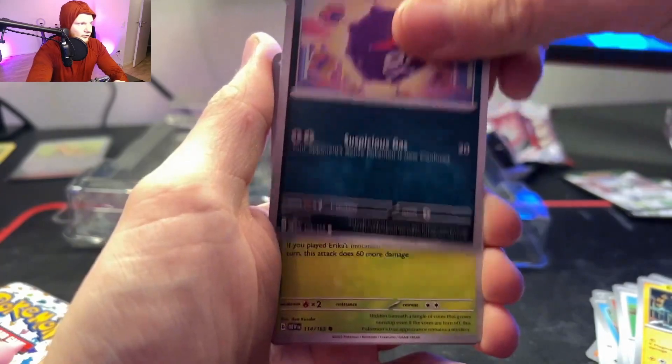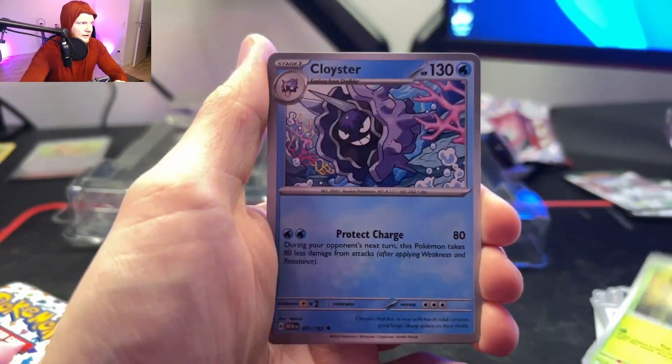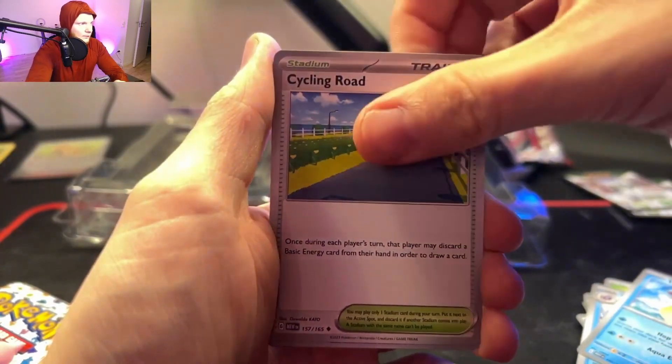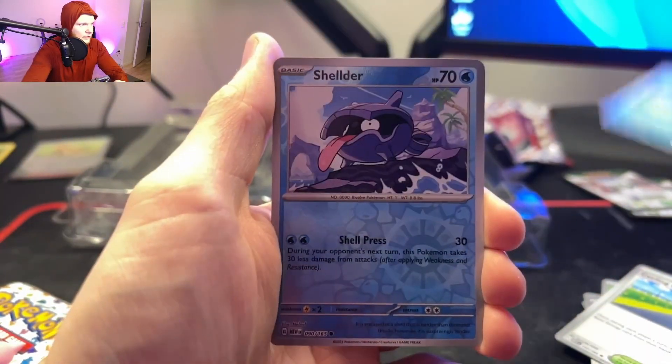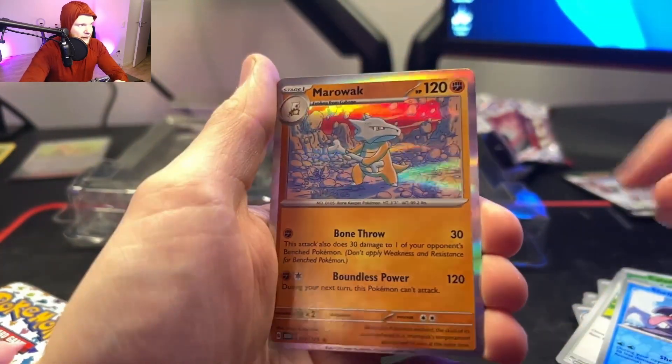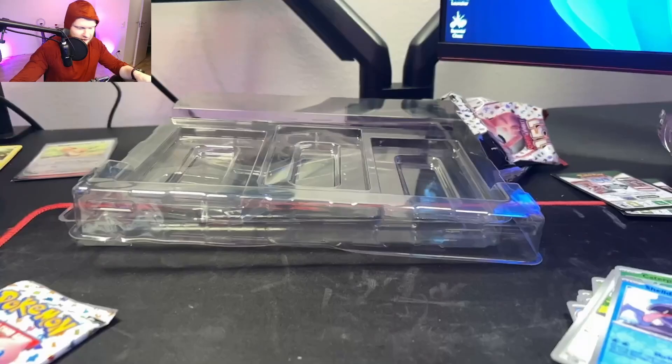Pack two cards: Electabuzz, Koffing, Tangela, Cloyster, Lapras, Cycling Road, Caterpie, Shellder. And a Marowak Hollow this time.